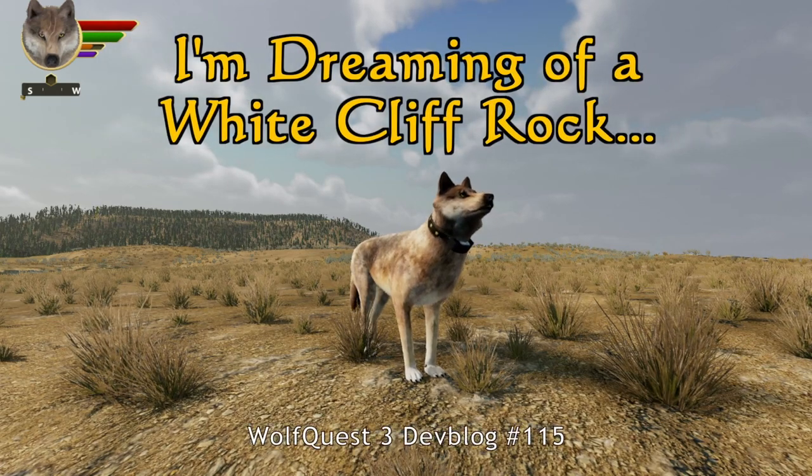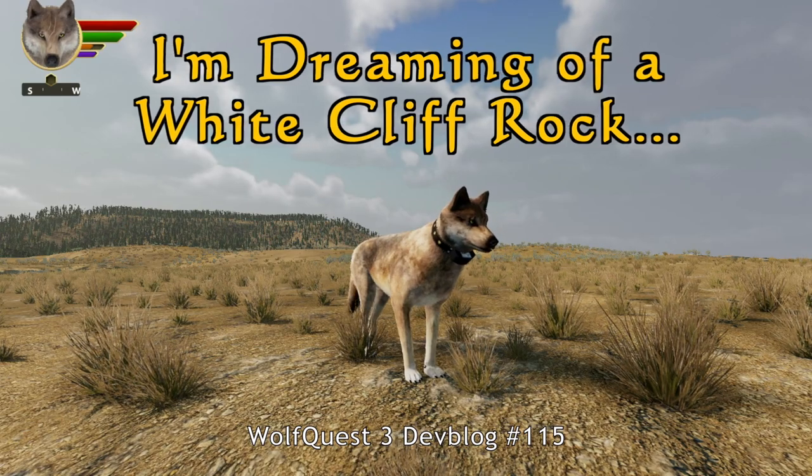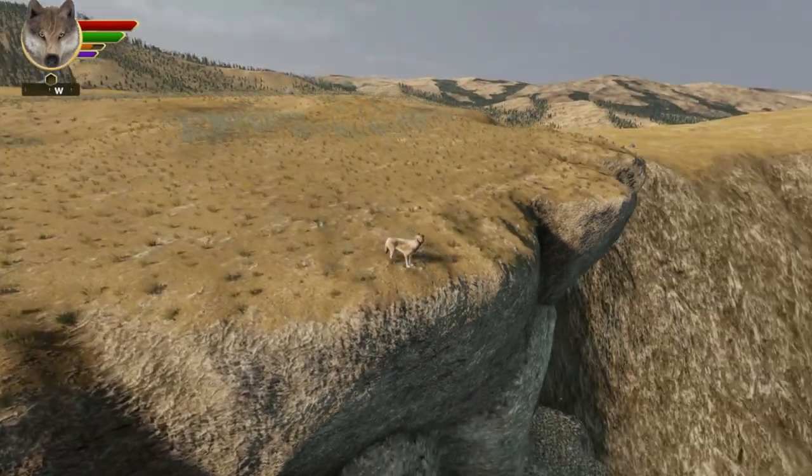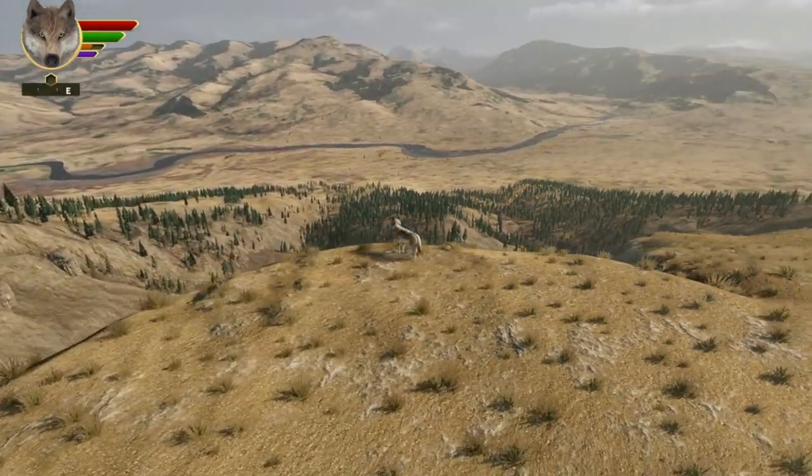Here's a real quick developer's blog — just taking a look at something I've been poking away at over the past few weeks, which is getting snow to accumulate on the cliff rocks overlooking the Lamar Valley.